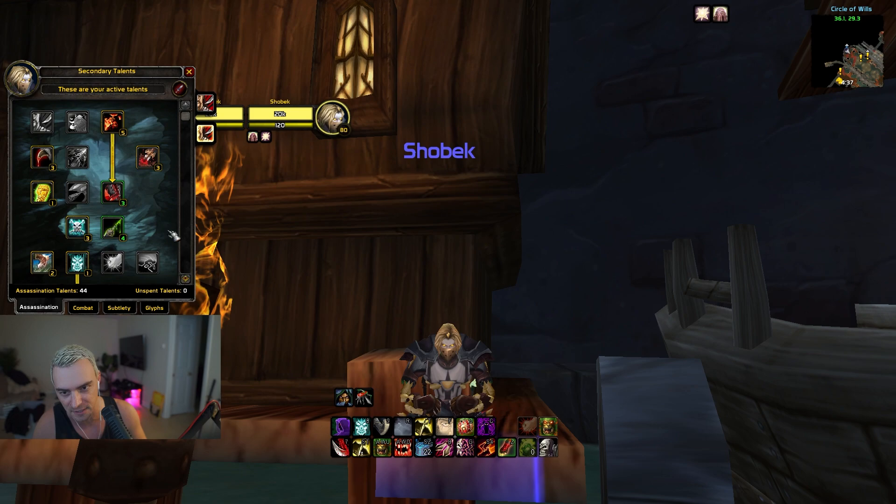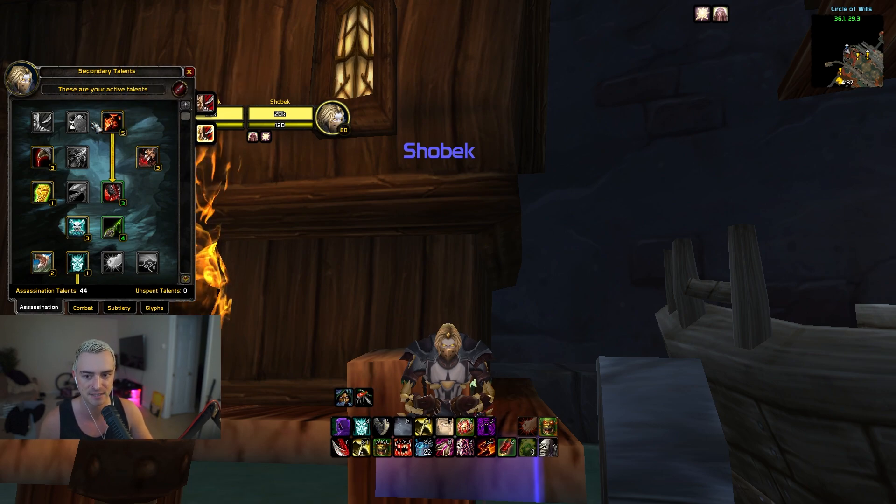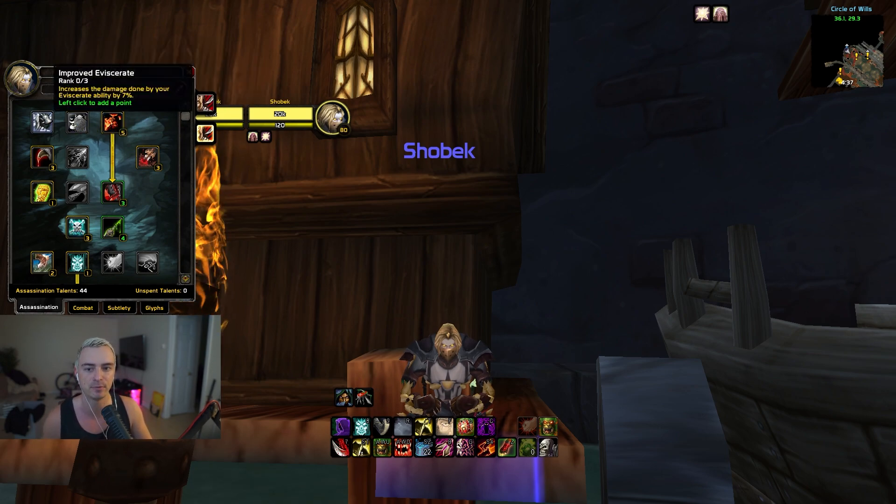Let's open it up. We're going to start off in the Assassination Tree. First, we're definitely going to go 5 out of 5 Malice. You might be able to play with going 3 points inside Eviscerate. You can use this when, for example, you have a Pally or a Shaman that is cleansing off, and in that clutch moment you're not able to get Envenom off. You can do a Cold Blood Eviscerate, and it'll still do around 4 to 5k damage.